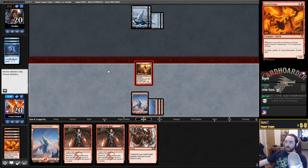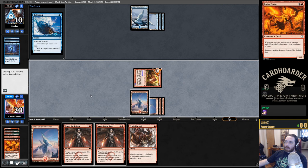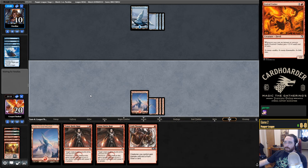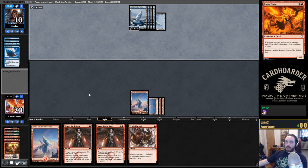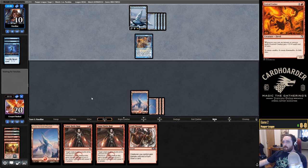One thing they have is Counterspell. Hold up that one mana, make it look like maybe we can protect our creature. Actually, we can't. They don't have a lot of cards in hand right now, but Archaeomancer is really good — they get to pull back Hydroblast, and that's just the best card.